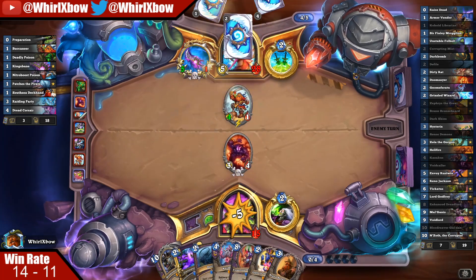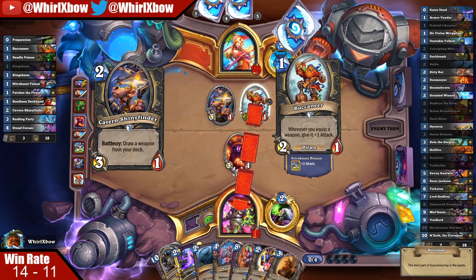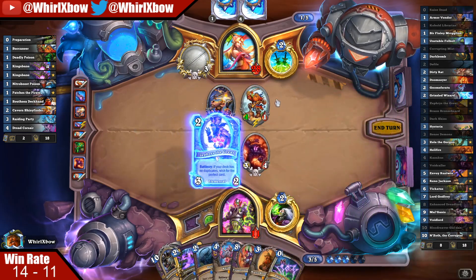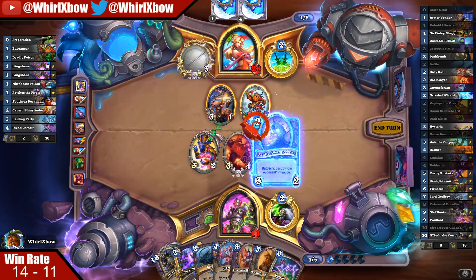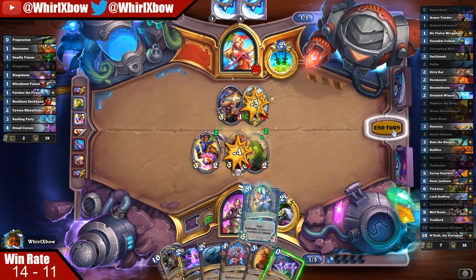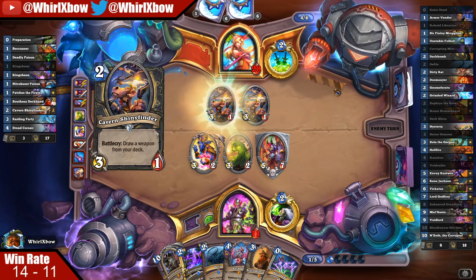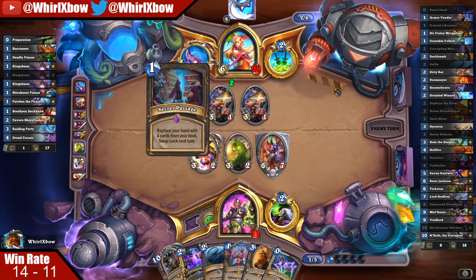I have this trade as well — that's a Shiny Finder or something that gets him Kingsbane back. He slams Kingsbane; I do this — I'm just playing this here. I've had two minions die now, so this hits Voidcaller or Librarian here. I want to trade this in. I had both of them — that's actually insane. Secret Passage with two mana.